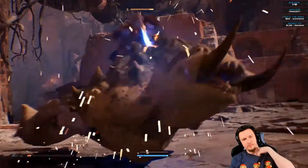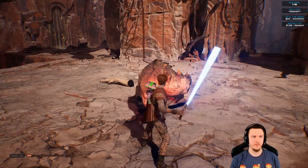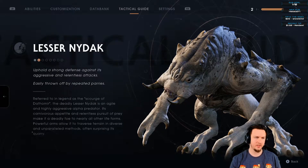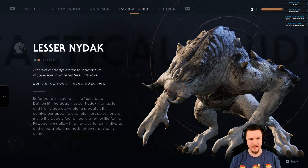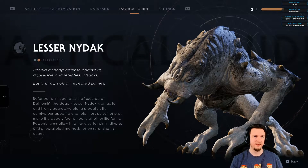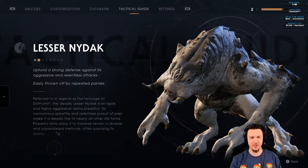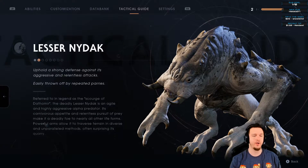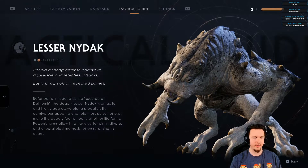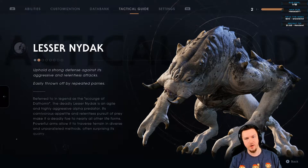Might go save to heal back up. Scanning the Lesser Nidak: it upholds a strong defense — easily thrown off by repeated parries. Referred to in legend as the Scourge of Dathomir, the deadly Lesser Nidak is an agile and highly aggressive alpha predator. Its carnivorous appetite and relentless pursuit of prey make it a deadly foe. Powerful arms allow it to traverse terrain in diverse and unparalleled methods, often surprising its quarry.